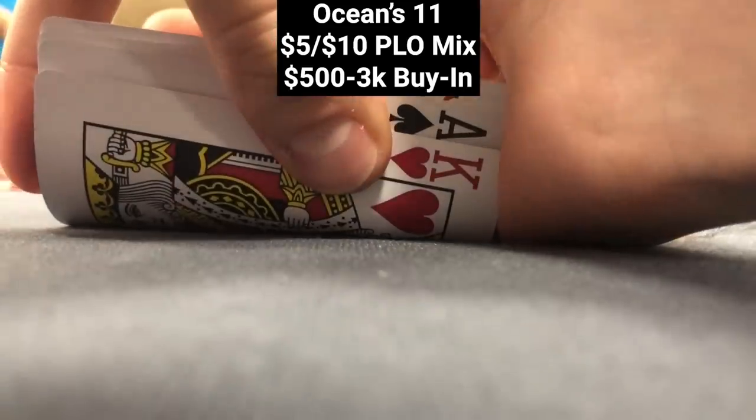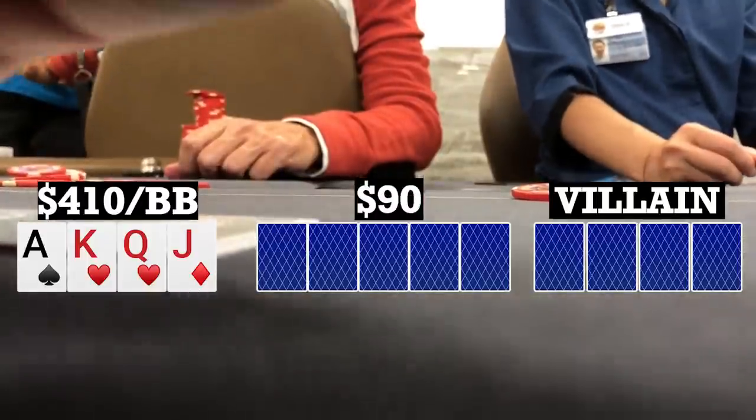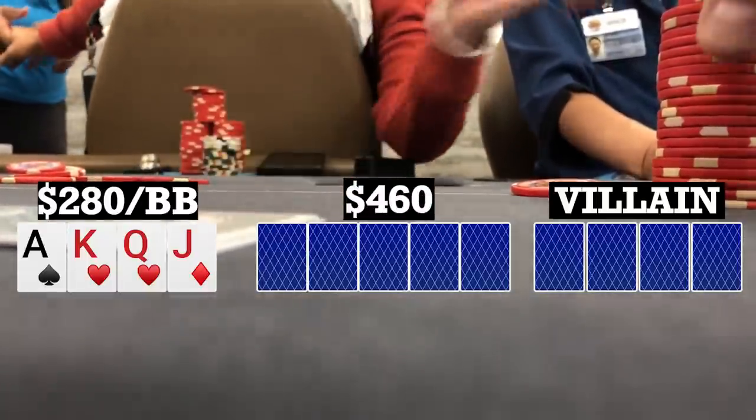First playable hand, I look down at ace-king-queen-jack single suited in the big blind in a straddled pot. There are four limpers to me. I make it 140 and there are two callers, so we're going three ways to a flop.